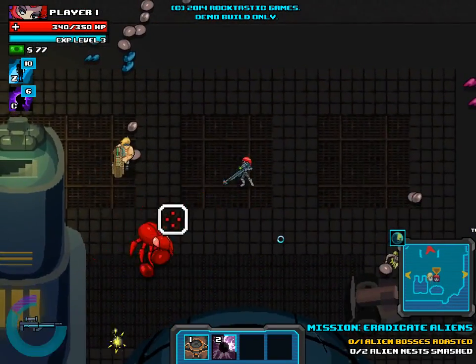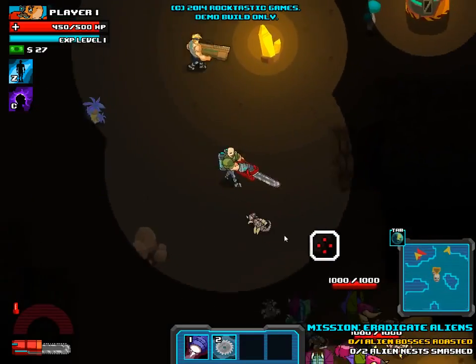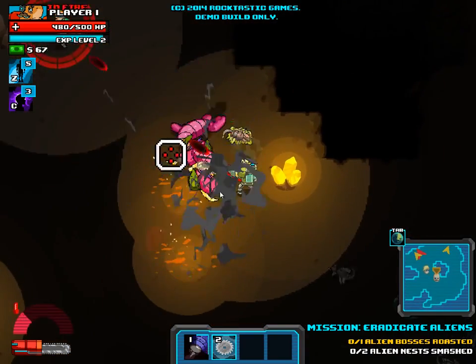a sniper with a long range rifle that has to be charged up to use. In addition, we also have Rampage Rufus, who's a chainsaw wielding close combat character, as well as a couple of others that are not shown in this video.